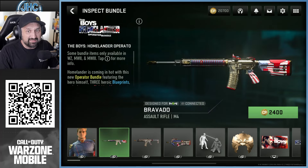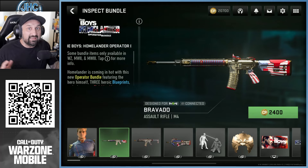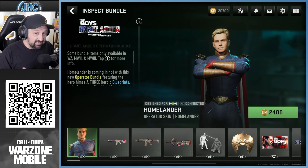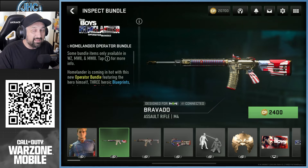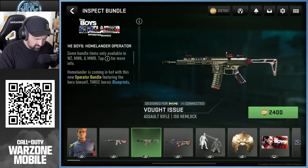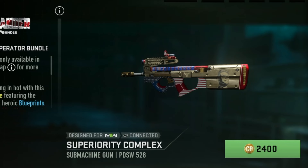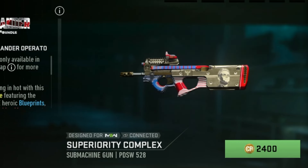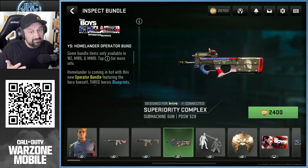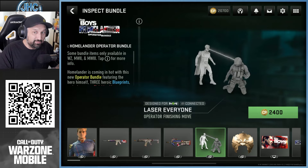I'm also answering a question from my last video's comments — why cover something that's been there already? Like I said, I wasn't there before, so this is all new to me and I'm excited for new stuff. We're gonna check out the weapon inspection — it's got Homelander printed on the guns and the USA flag on the stock. The reflection of the light is beautiful. There's no tracer but to me it's not about the tracers; we're going for the character.